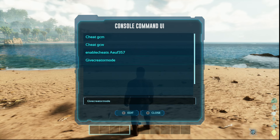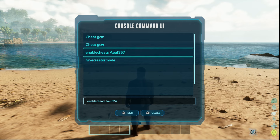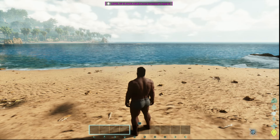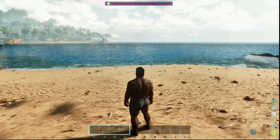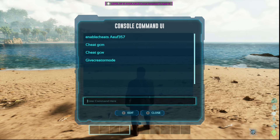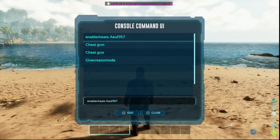Go ahead and hit Enable Cheats with your password. The password is your admin password that is in your Nitrado settings. Hit X on that, pull it back up, hit Start, center button, then Enable Cheats.